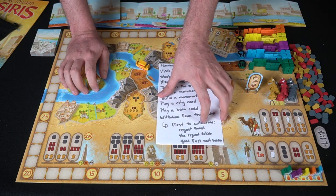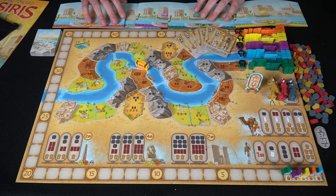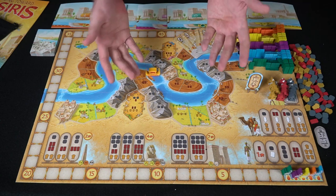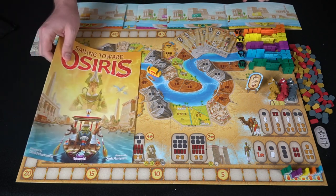I strongly suggest you write down all the actions because there's a lot of stuff you can do in this game. Even though it's fairly simple and easy to understand how to play, that reference really helps. But anyway, that's the basic idea for Sailing Towards Osiris — let's go up and talk about what I think about the game.